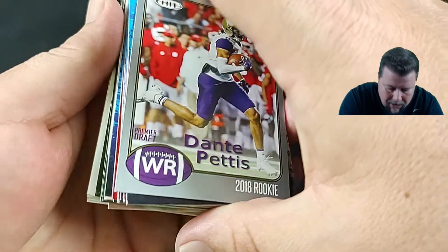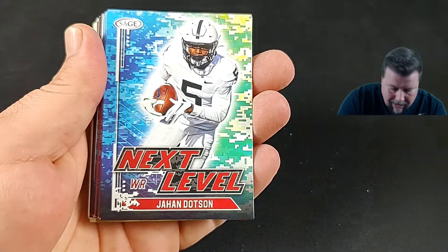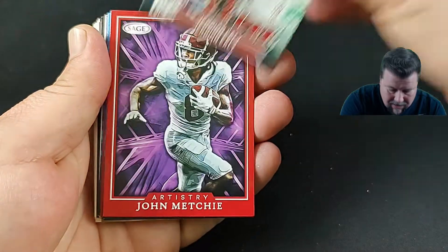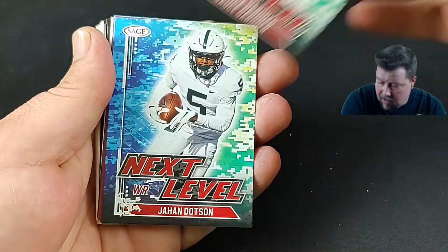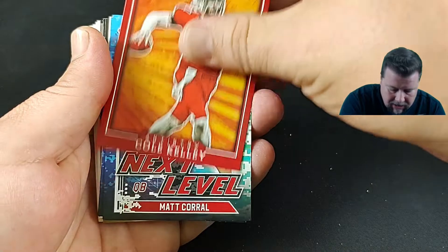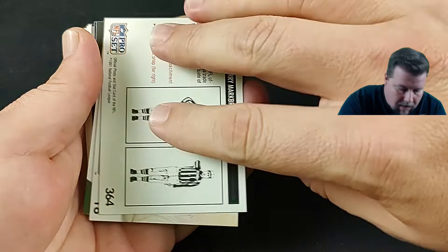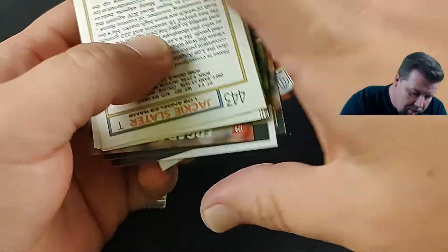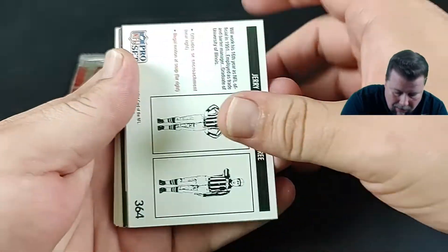Sage football card. All right — Sage, Pettis, Jahan Dotson, Early Mitchy, False Gardner, Jahan Dotson again. And these are 2022 draft picks. Well, they've got it all kinds of mixed up in here — they said they were all mixed.